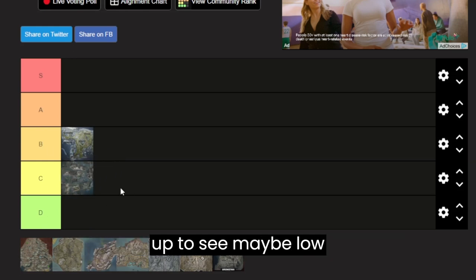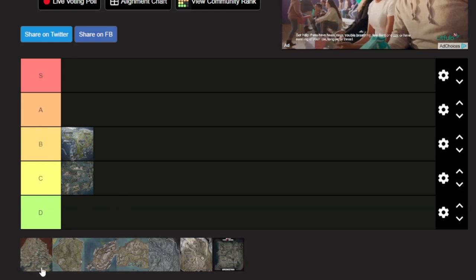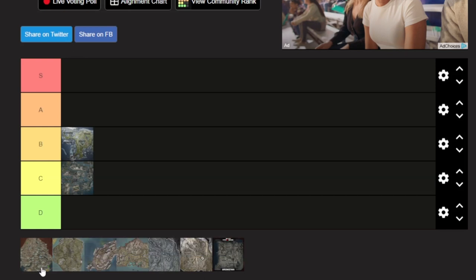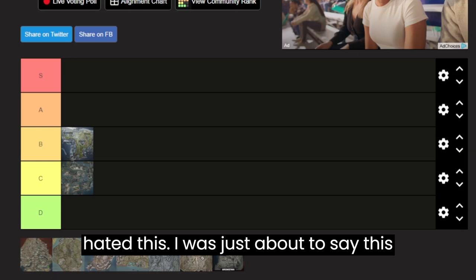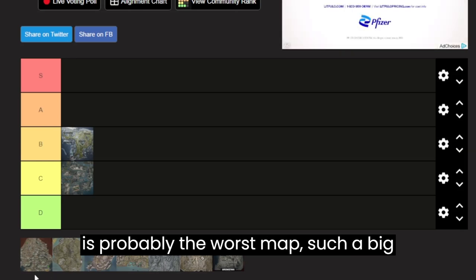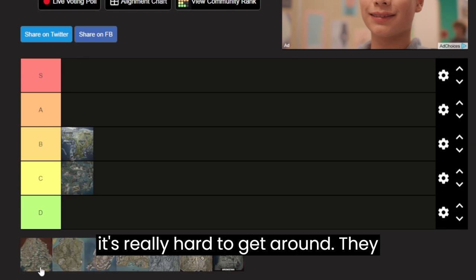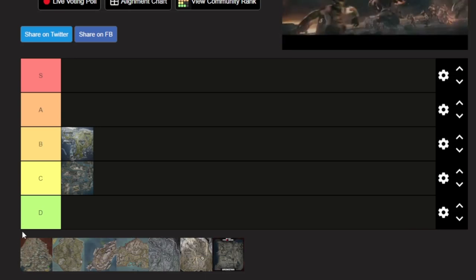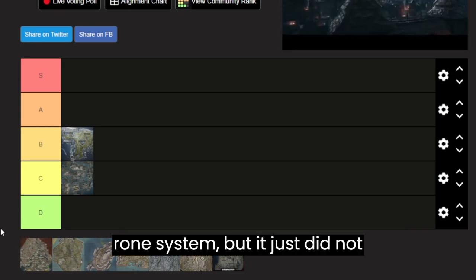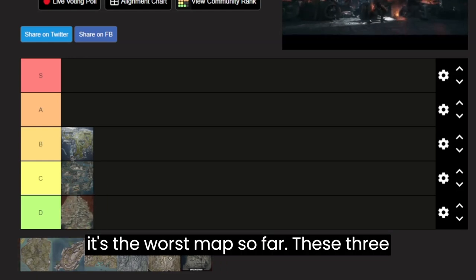Next up we got Al Masra, which for me personally killed Warzone. It's probably the worst map — such a big map with such limited mobility. They ruined the helicopters and most vehicles, so it's really hard to get around. They tried to fix it by adding the redeploy drone system but it just did not work. I'd put it in D tier — it's the worst map so far.